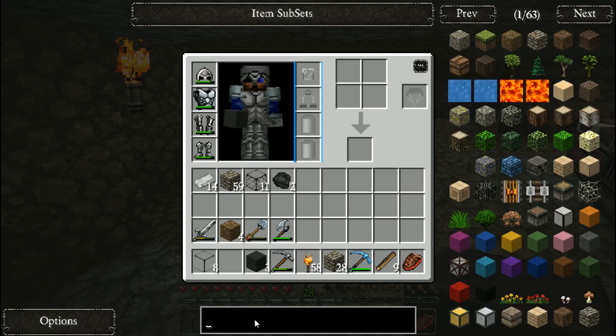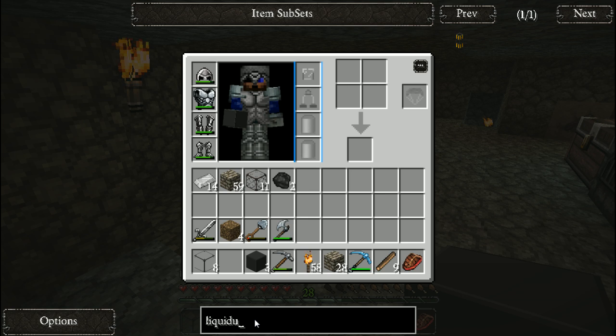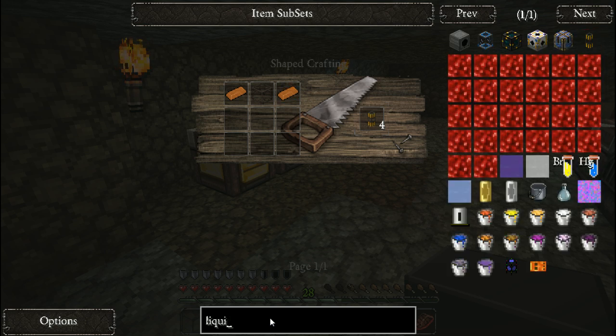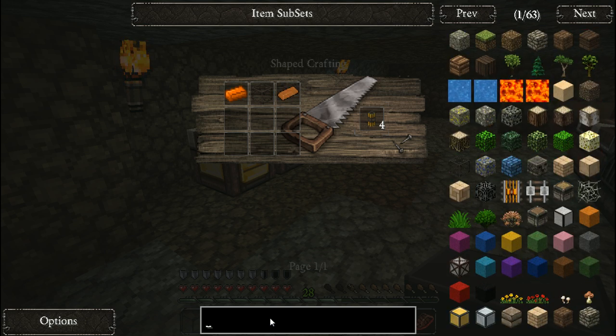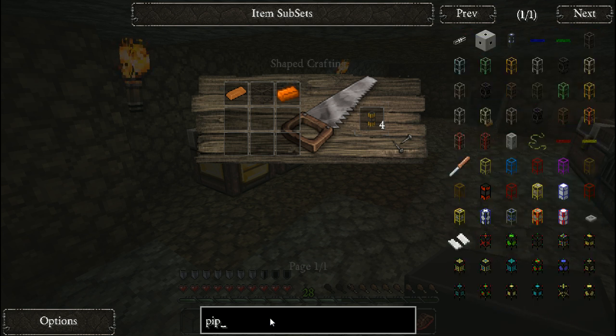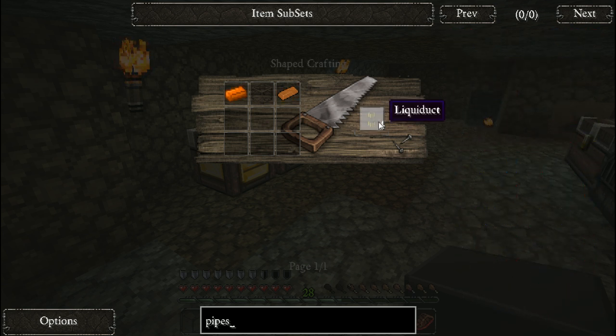Liquiducts - that's what we have there - which is made from glass and copper. We will get into stuff like that. I saw a couple people on the forum talking about using Liquiducts with a wrench to change the flow direction, using buildcraft pipes, and even utilizing a redstone signal to be able to pump both ways in and out of these dynamic tanks.